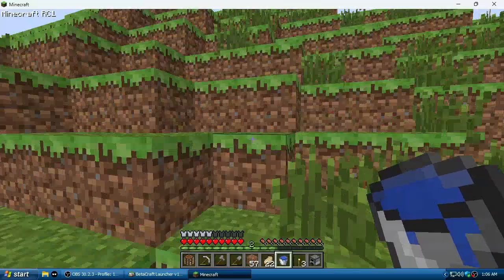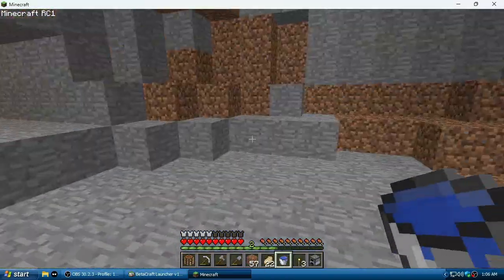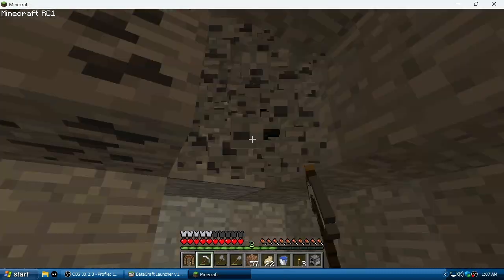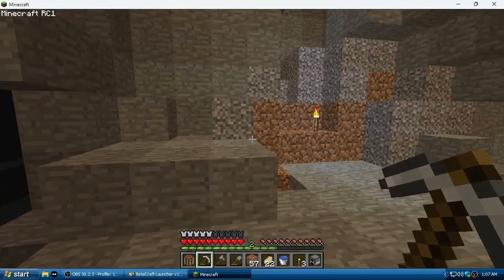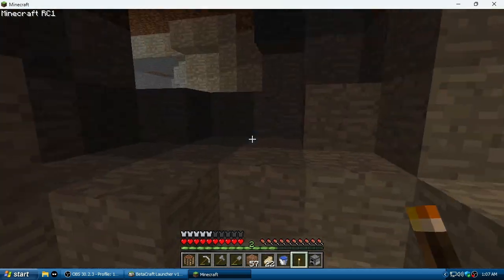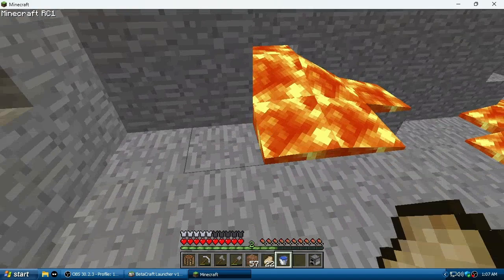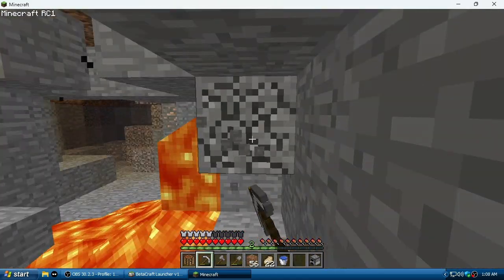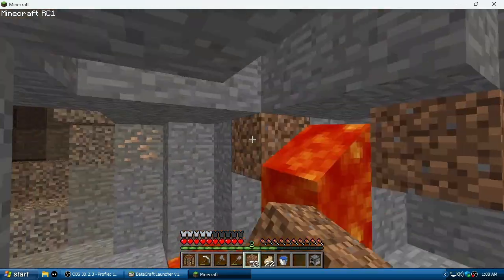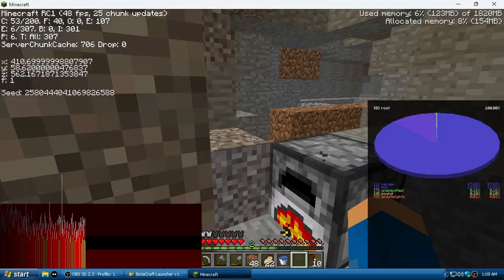I need a bucket of water. I caught you! I made a water bucket — I can use it to climb back up lava columns. I grabbed the lava source block without catching on fire! My frame rate is struggling though.